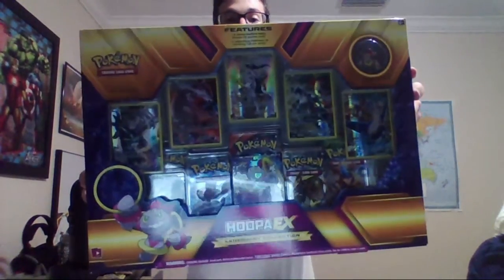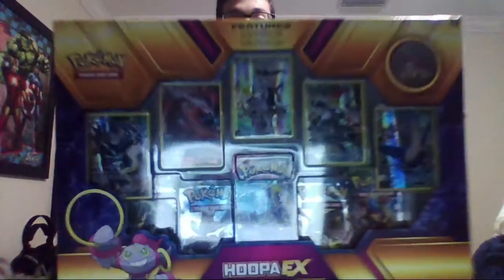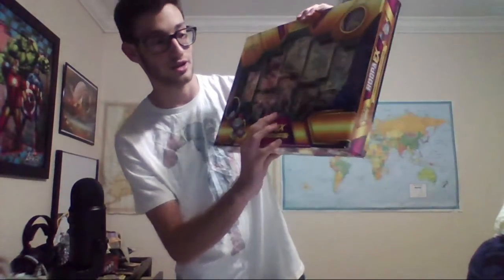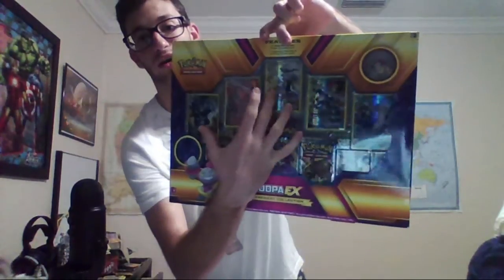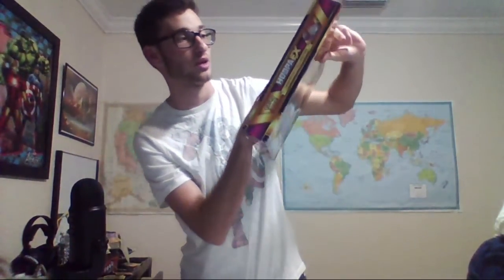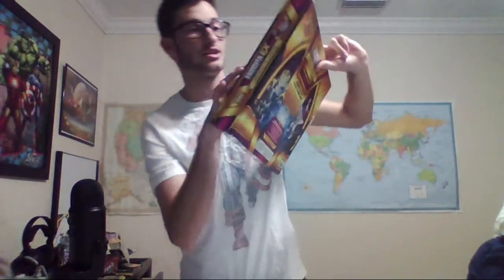This is the legendary Hoopa EX collection Pokemon thing. Now, off the bat, it guaranteed comes with a Hoopa EX, a Dialga, Reshiram, Arceus, White Kyurem, and a Latios, and it comes with five booster packs which come with ten Pokemon in them.